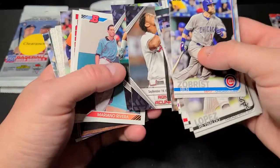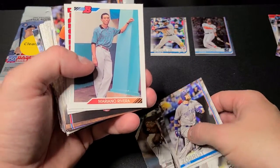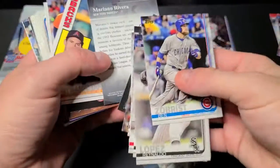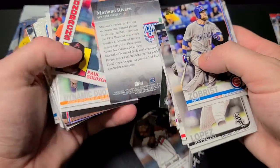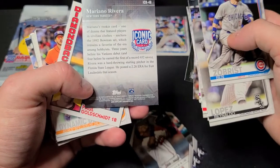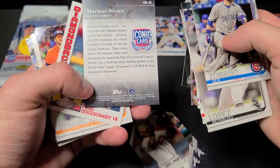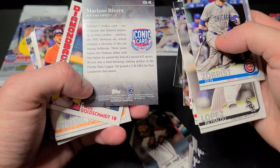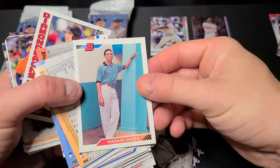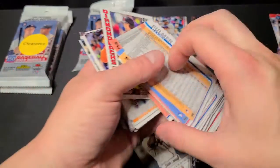Getting to some of the inserts here in the middle of the stack – Acuna Jr., as promised off the top. And Mariano Rivera – a Bowman. Iconic card. This is a reprint of his rookie in basically civilian clothes. Obviously a Bowman reprint. I'm a Mariano Rivera fan personally, so we'll stick him in the pile over there.